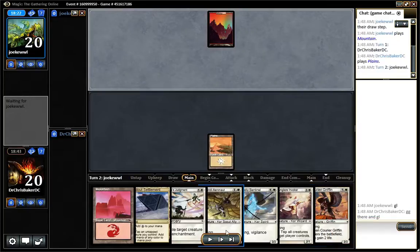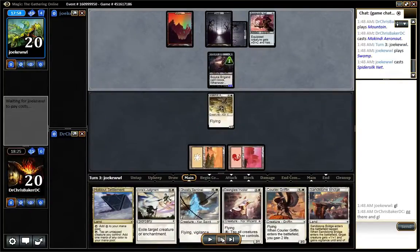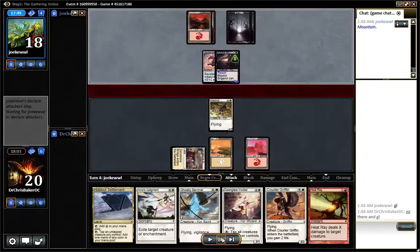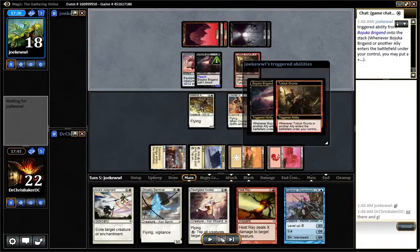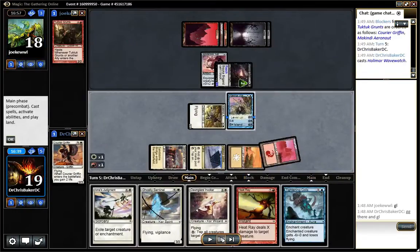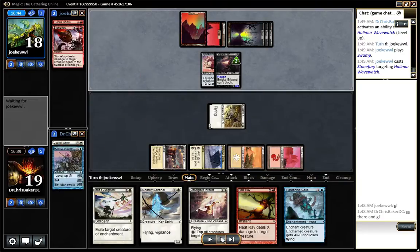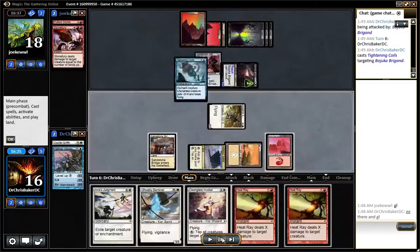I sided in against an aggressive deck, putting some cards in to help slow him down. I have a 1-3 that blocks his 2-4 just fine. Bash back for 2, no other play, but I'll have a Courier Griffin on turn 4. He's got Tuk-Tuk Grunts. I double block because that creature could grow to a 4-4 — he kills my Courier Griffin and I'm fine with that. Missing lands is quite annoying, but I have a 0-6 to block. He's got Stone Removal.